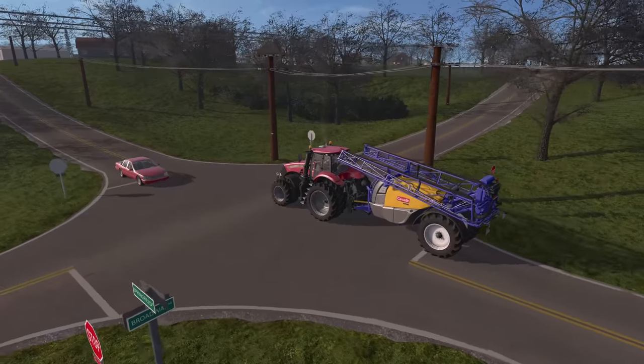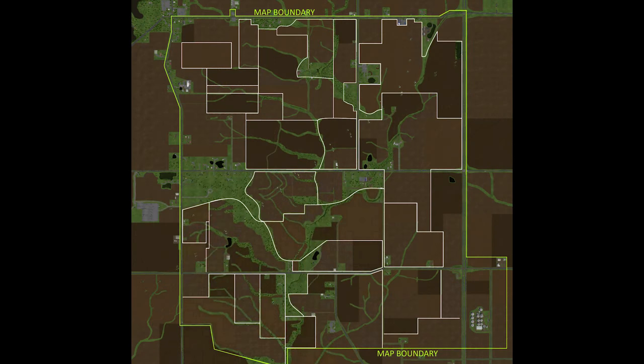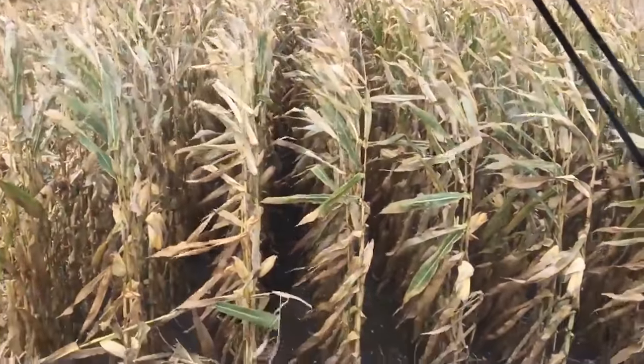One final note: the map boundary is highlighted in lime green. I wanted to make the edge of the map as realistic as possible, so you will run into an invisible wall instead of some fake barrier that isn't there in real life. Just pay attention to the mini-map and you'll be fine.